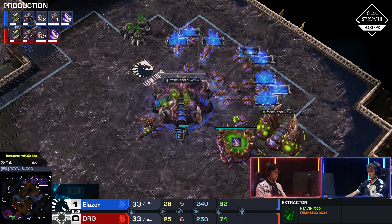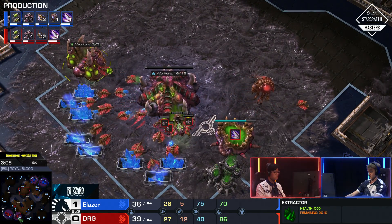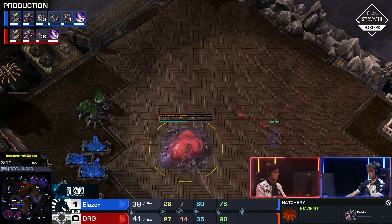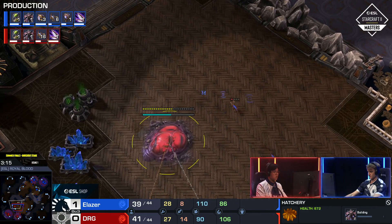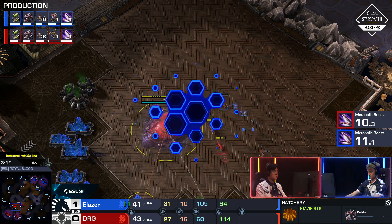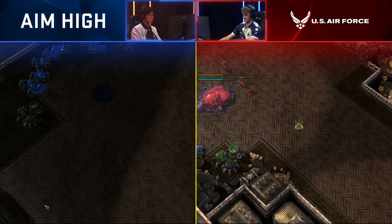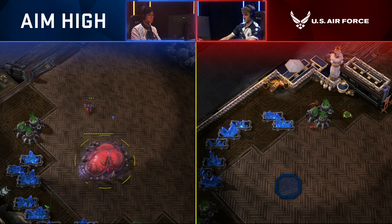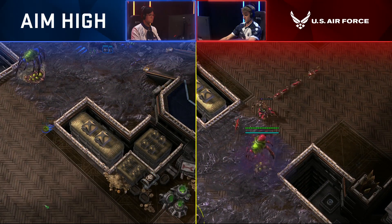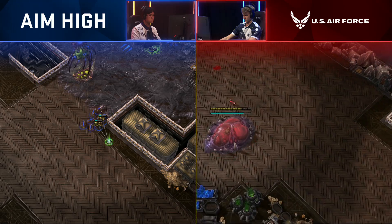Two drones remaining here for Elaser — and he already added them back in. 16 lings on the way. DRG starts his up just a few moments after Elaser — very similar ideas here. We're going to see lings just nibbling at each other. This is just fun little bits of micro going on early. You can see these lings going across the map and then the defensive banelings setting up as well. This first-person view shows you exactly what these guys are looking at while they are actually playing the game.